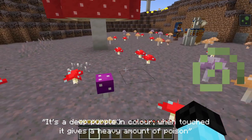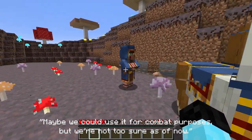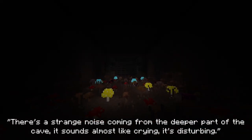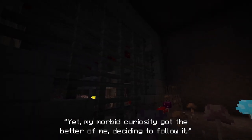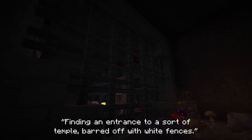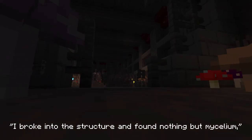The deathcap mushroom is a deep purple in colour — when touched, it gives a heavy amount of poison. Maybe we could use it for combat purposes. There's a strange noise coming from the deeper part of the cave — it sounds almost like crying, it's disturbing. Yet my morbid curiosity got the better of me, deciding to follow it, finding an entrance to a sort of temple barred off with white fences. I broke into the structure and found nothing but mycelium and mushrooms, before stumbling onto what we're calling the Mitosept.